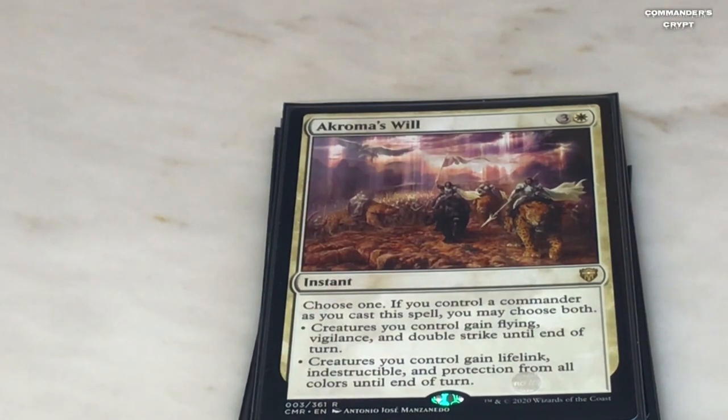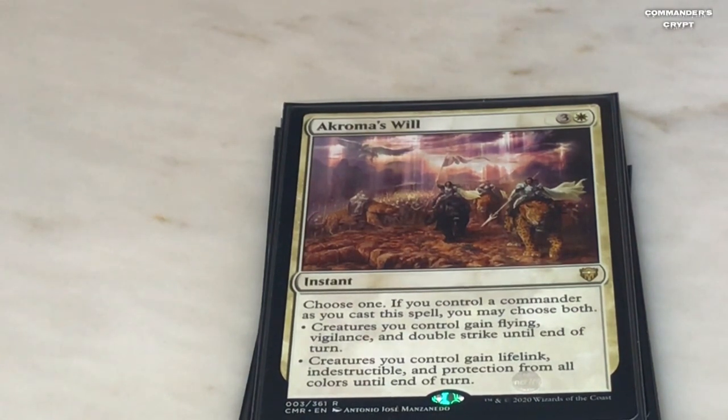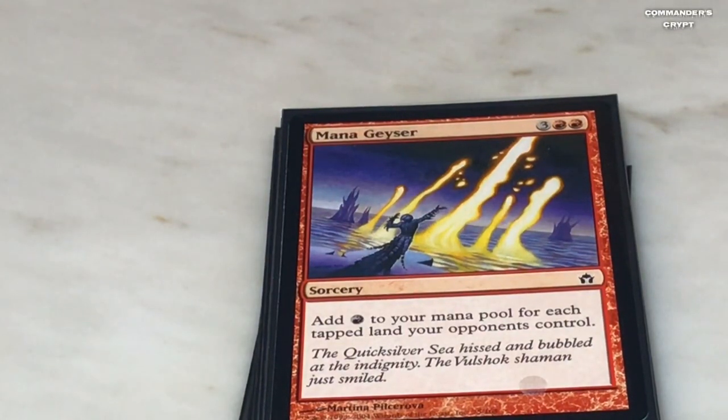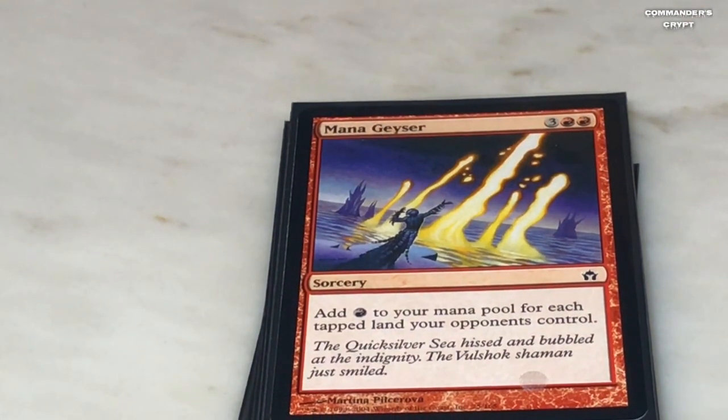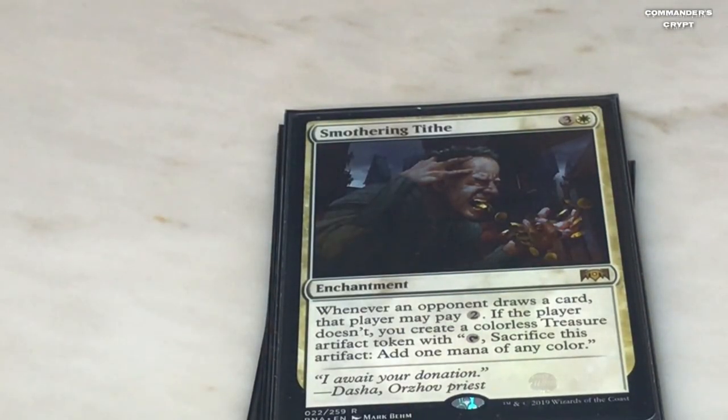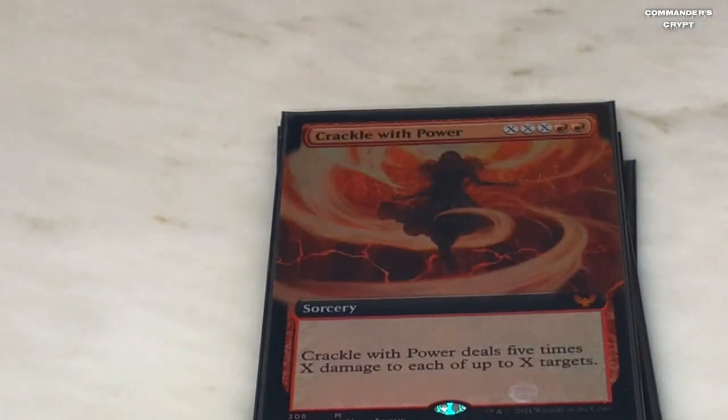What you're going to do with this deck is play Isshin and pretty much just leave him off to the side so you can use his abilities. Akroma's Will is a bomb because if you've got a decent board state and you play it, your creatures are going to get flying, vigilance, double strike, lifelink, indestructible, and protection from all colors until end of turn — somebody is going to die, maybe a couple of people. The way you power some of these bombs is with Mana Geyser — two red, three colorless, add red to your mana pool for each tapped land opponents control — and Smothering Tithe does the same thing, making you so much mana to power these bombs.